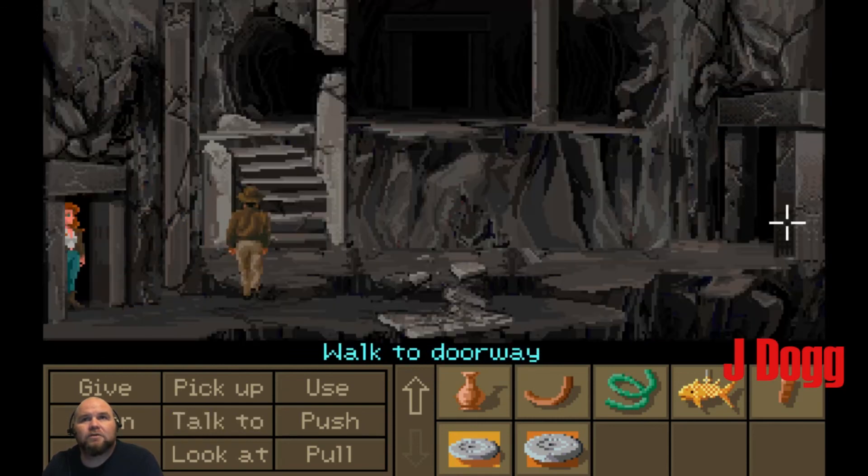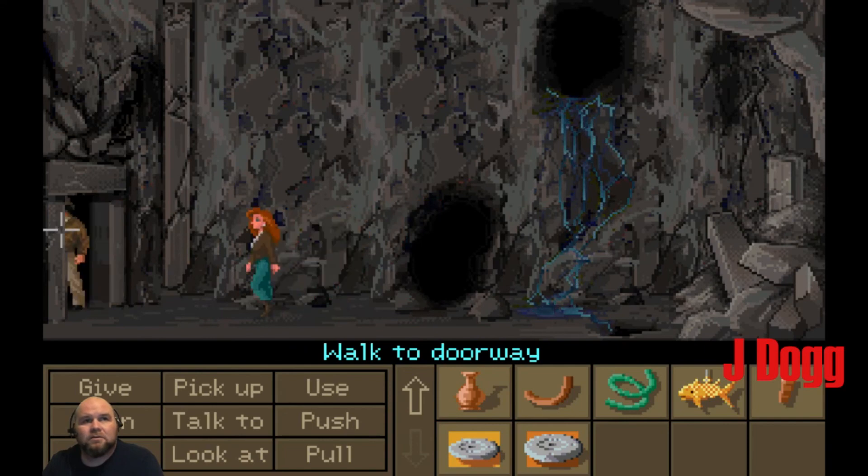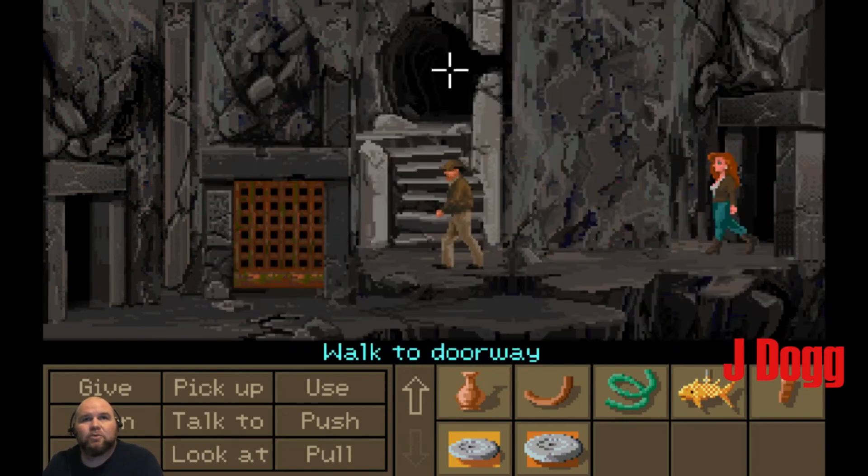Get out of the doorway, Sophia. Yeah, you're blocking stuff. Okay, so that's where we came from.